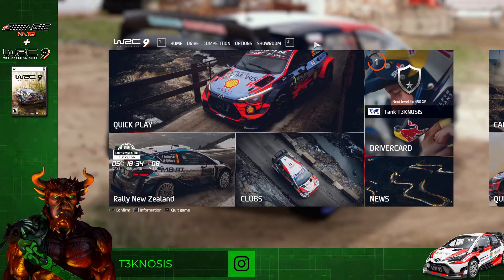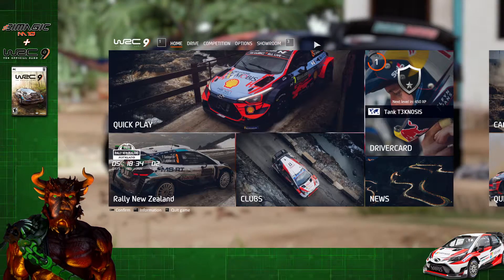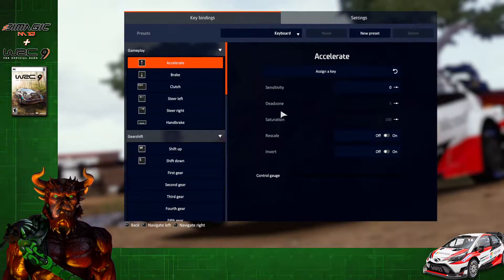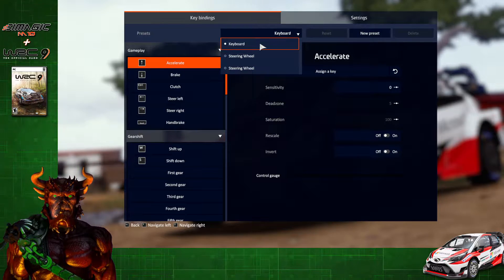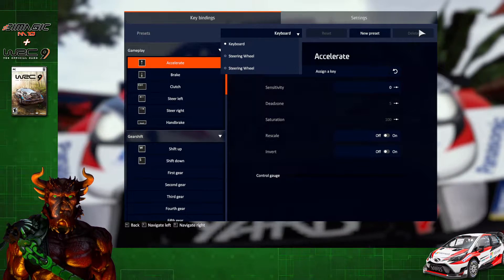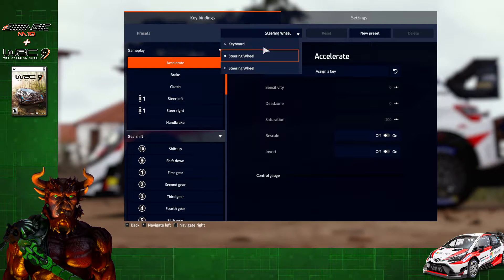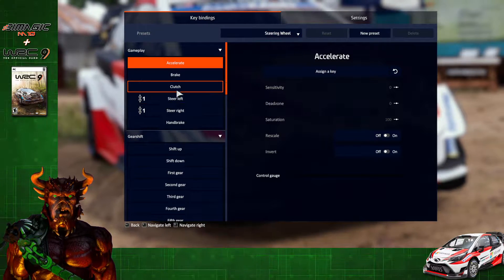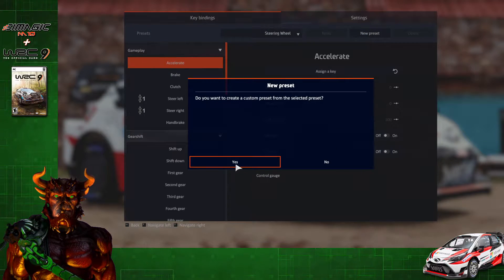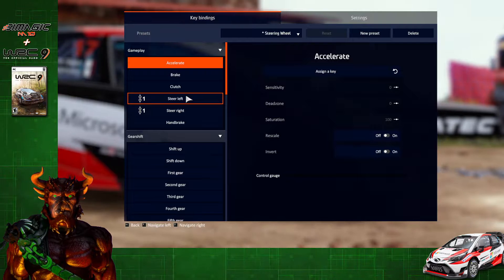I'll start off with my recommended method. Make sure your wheelbase is turned on and you're at the main menu. Hit three on your keyboard to scroll over to Options, then click on Controls. From here, select the drop-down list and make sure you don't have any profiles with a star next to them. If you do, select it, click Delete, and hit Yes. Once done, select one of the profiles — it's okay if you only have one. I'll choose the one with the fewest bindings. Then click on New Preset and hit Yes. Now we'll map out our steering wheel axis and all the buttons on the steering wheel, but nothing else.